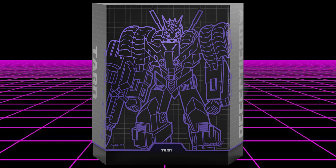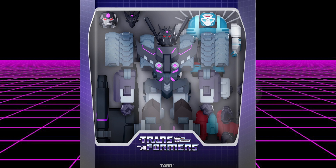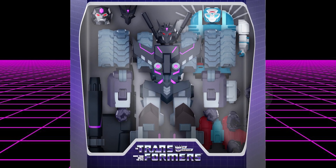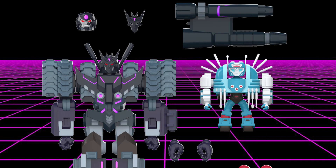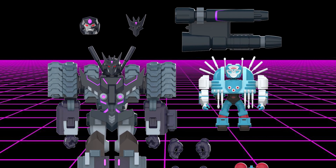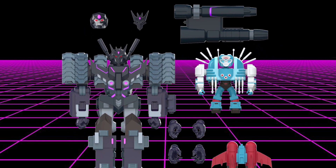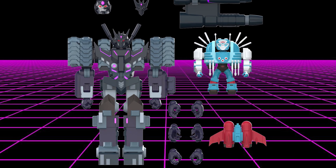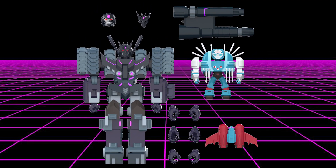Next up in Transformers Ultimates Wave 3 is Tarn from the comic book continuity. This guy is a beast — he is huge, tall, and wide, with tank treads for shoulders. He stands 8.3 inches tall and comes with two heads: one with a mask he can take off to contemplate his robo-mortality. He also comes with eight sets of interchangeable hands: fists, open hands, claw hands, and gripping hands to hold all of his accessories.